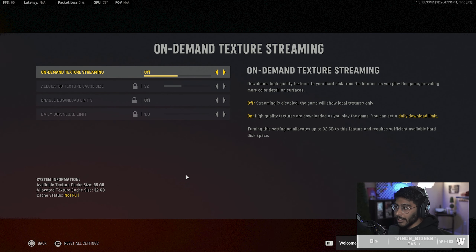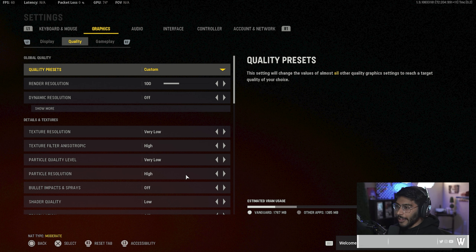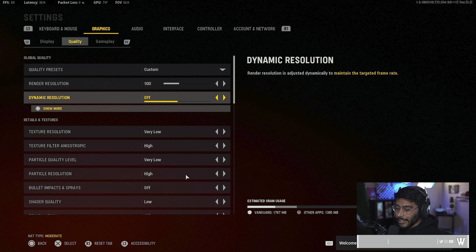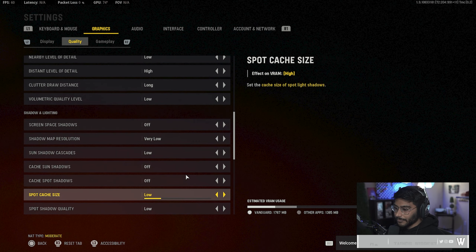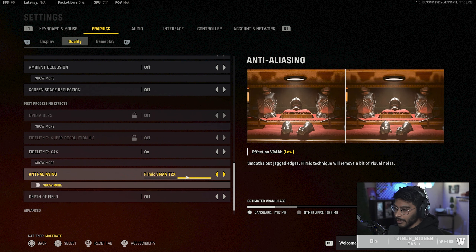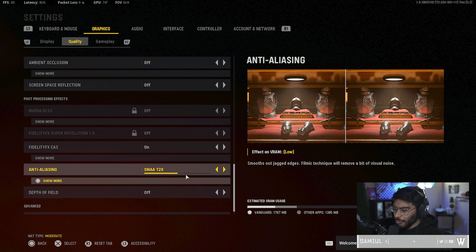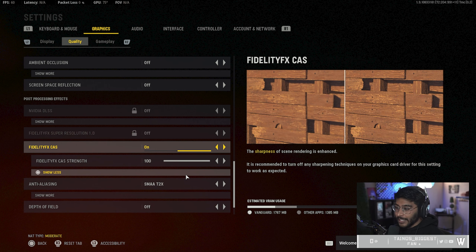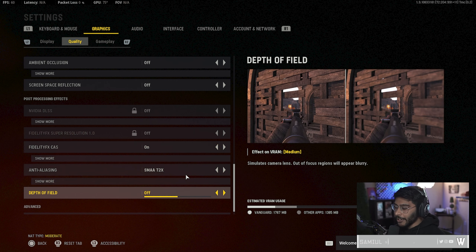I also have on-demand texture streaming off because I think that helps prevent a lot of packet loss, so I keep this off for now. For quality, make sure render resolution is always set at 100. I don't have dynamic resolution on. You should change the filmic setting to SMAA — this one has a habit of resetting sometimes, so always keep it on low and make sure it's on SMAA. I have FidelityFX CAS on with the strength at 100; this helps make the game look a lot sharper and better. Depth of field is off.